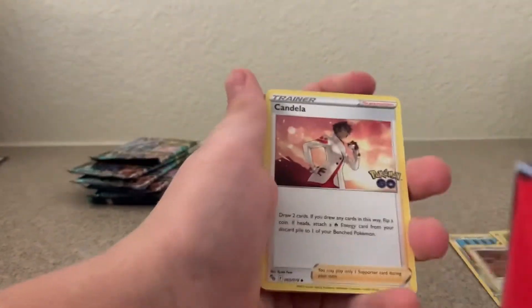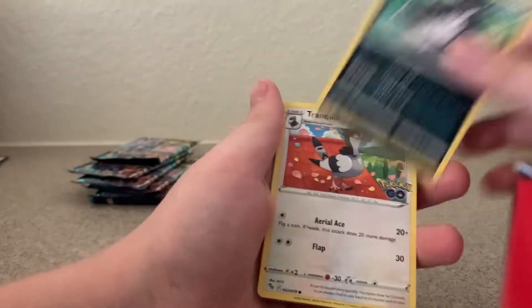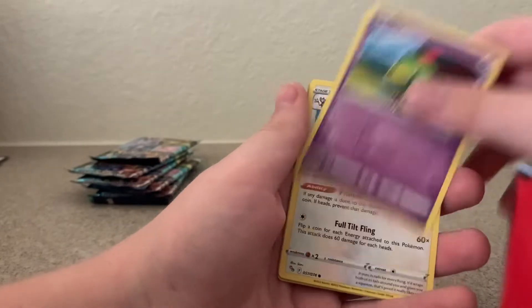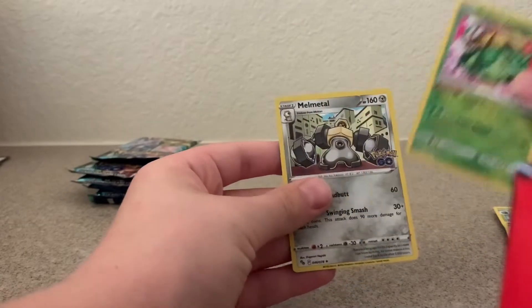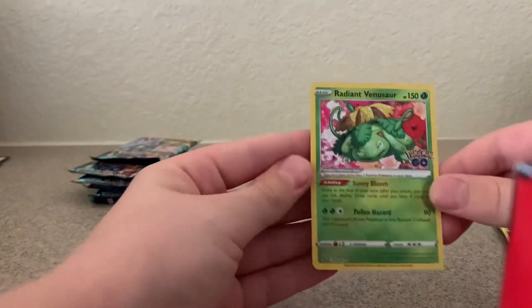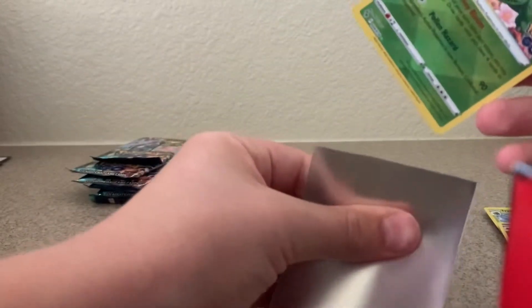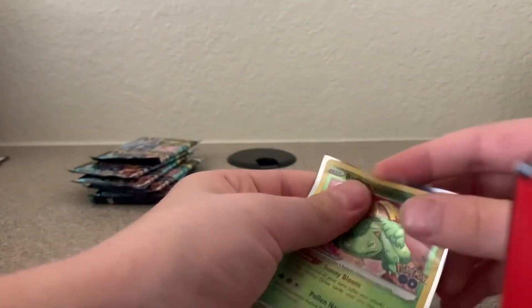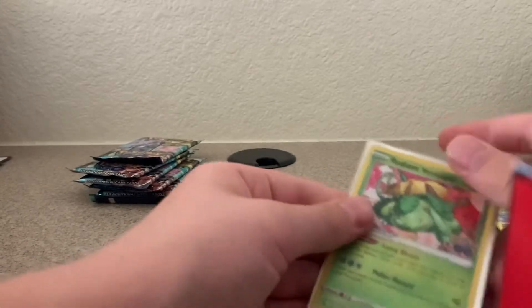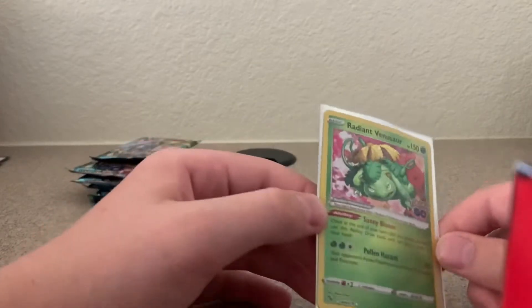Water Energy, Candela, Ivysaur, Raticate, Bulbasaur, Natu, Ambipom, Radiant Venusaur — let's go — and the Melmetal. Wow! These Radiant cards are worth about nine bucks. These Radiant cards are beautiful. Actually in my first video, one of the recent ones, I opened a Japanese set and got Radiant Steelix, so this is nice to have a Radiant Venusaur now too.